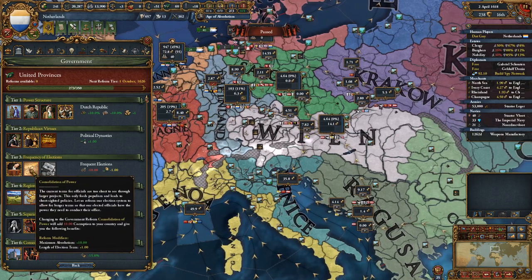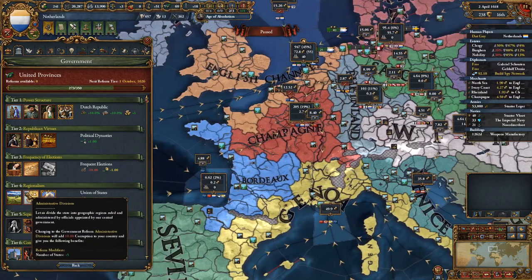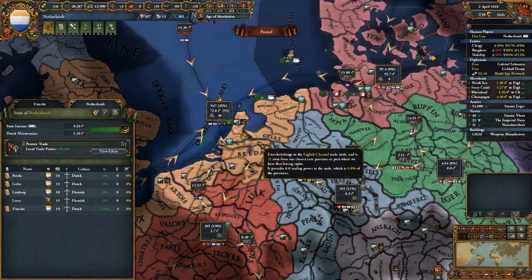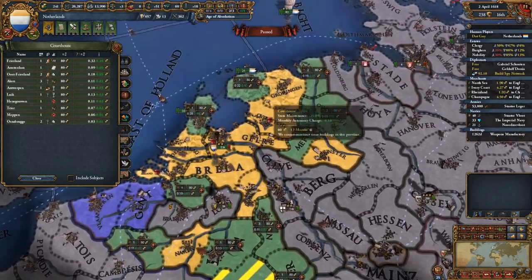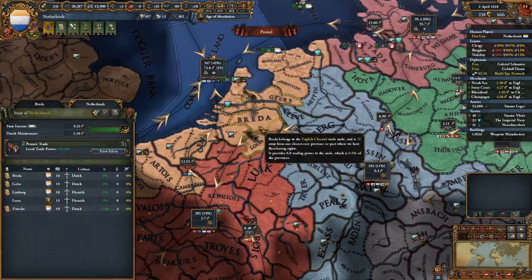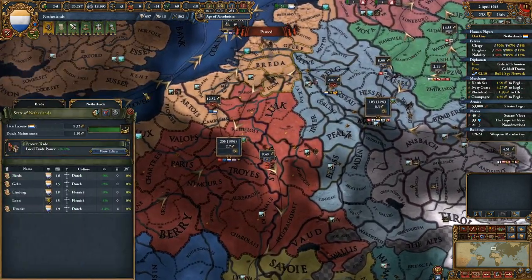I'd take Consolidation of Power, but it's already too late unless he wants to buy down the corruption. Union of States, Trade Power Abroad — it makes sense. Let's see how much it's costing for states — really not that much. I would say this building is actually worth it, just putting one in each of these provinces, one in each state, just because it reduces that state maintenance since you will be having a reliance on them. Though I think it's 25% per province — I'm not sure, it's a really bad building normally.